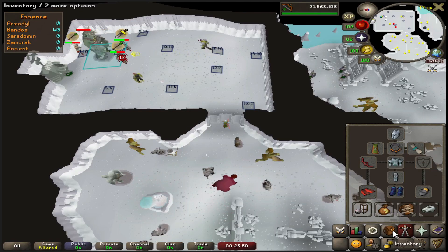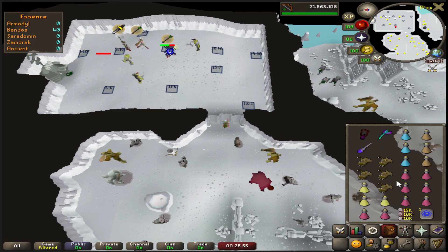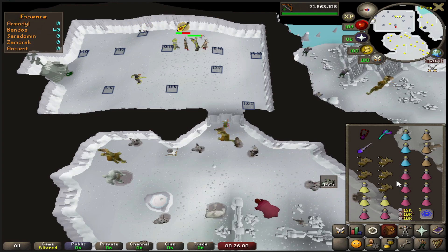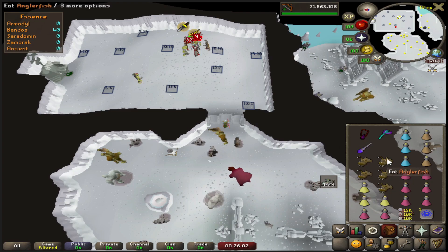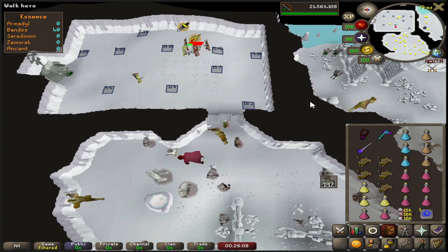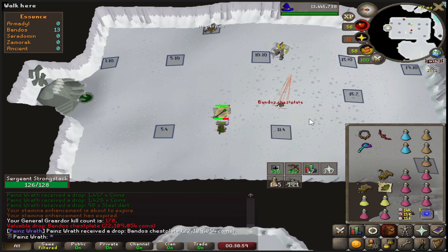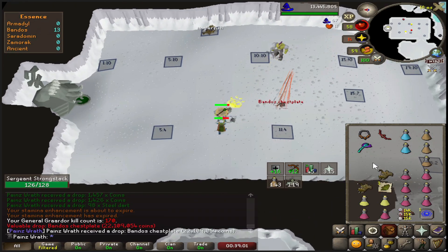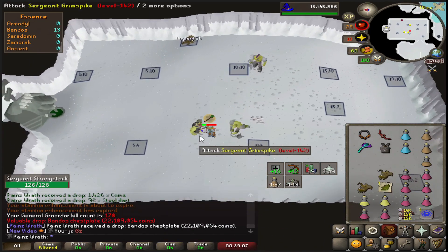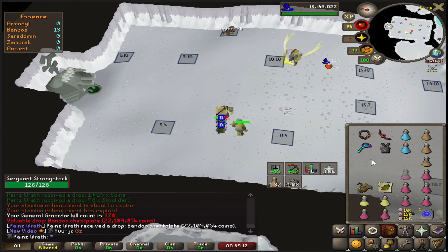We are here at Bandos - we're missing the Hilt. Since we can't get the Dragon Warhammer, we're going to try and get the Hilt. This is the setup without Thralls. I think I got all my tiles marked correctly. Hopefully we can get at least 10 kills without screwing up. No chance - we just got a Bandos Chestplate at 170 KC! Oh my God, we're so spooned at Bandos!